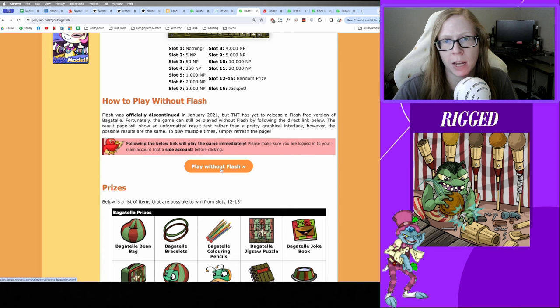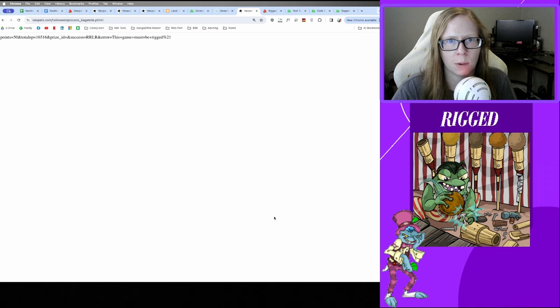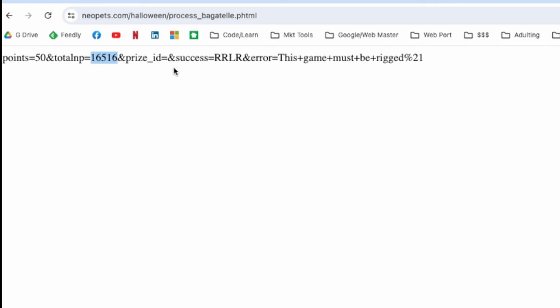We're playing with Flash today. Just to show how it looks — my total NP was 16,500, the result message was 'this game must be rigged,' so I got nothing. If I refresh, my money goes down, price doesn't change, I get nothing — that's two of my Bagatelle throws gone.